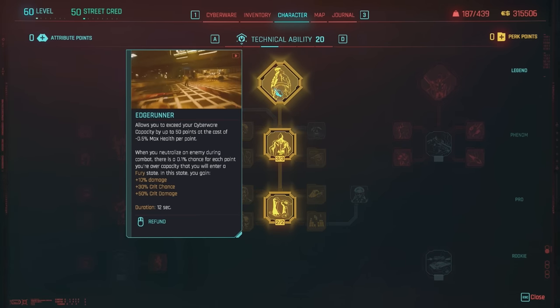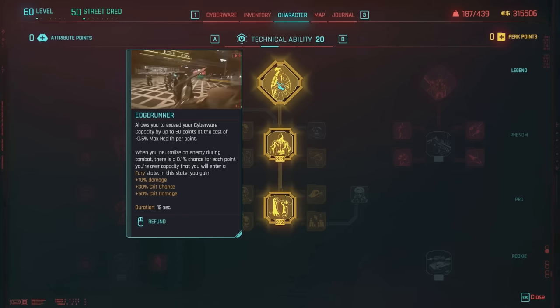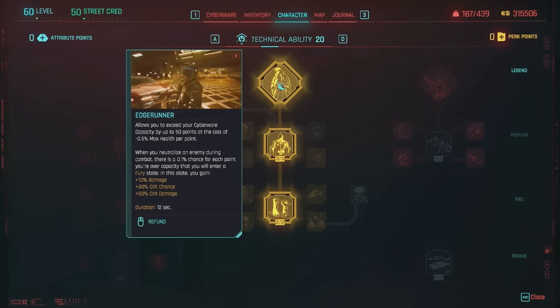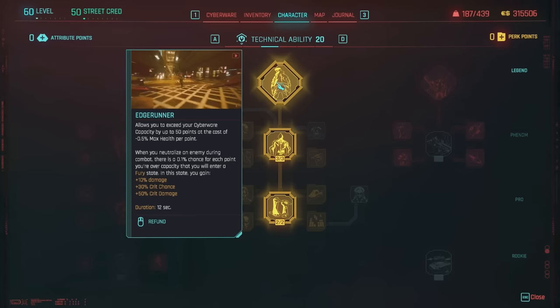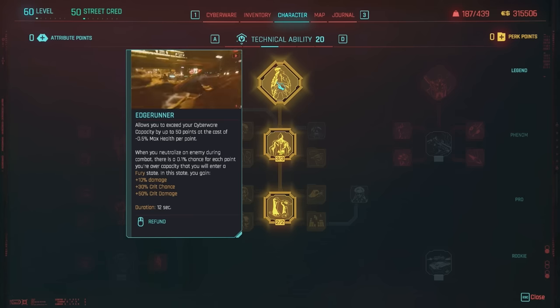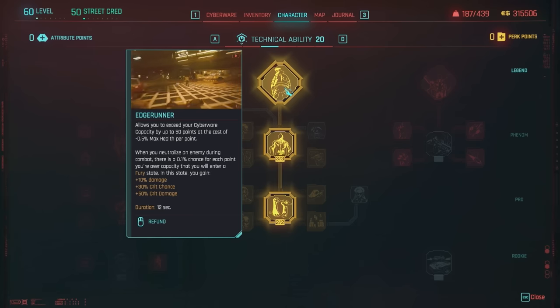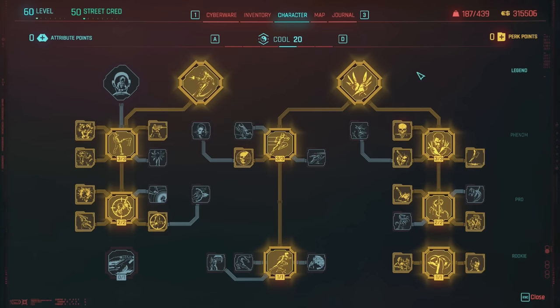Lastly in Technical Ability is Edge Runner — it allows you to exceed your cyberware capacity by up to 50 points at the cost of minus 0.5% max health per point. When you neutralize an enemy during combat, there is a 0.1% chance for each point you're over capacity that you'll enter the Fury state, gaining plus 10% damage, 30% crit chance, and 50% crit damage — a very good perk. Under Cool, I maxed it out to level 20 to take advantage of pistol and throwing knife perks, as well as stealth perks in the middle column and bottom right.